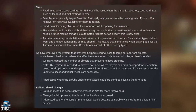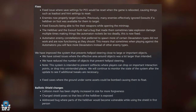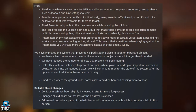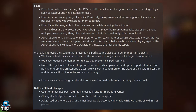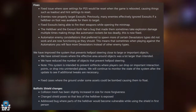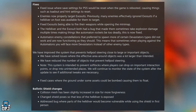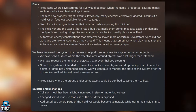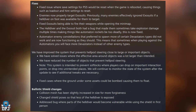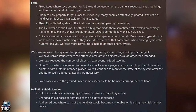The system that prevents Hellpod steering close to large or important objects has been improved. Issues where the effective area around objects was larger than intended have been resolved, and the number of objects that prevented Hellpod steering has been reduced. The system is intended to prevent soft locks where players drop on important interaction points or into unintended places. Also fixed cases where the ground on the somersaults could be bombed, causing them to float. Ballistic shield: collision mesh has been slightly increased in size for more forgiveness, shield pose changed so less of the Helldiver is exposed, and a bug where parts of the Helldiver became vulnerable while using the shield in first person has been addressed.